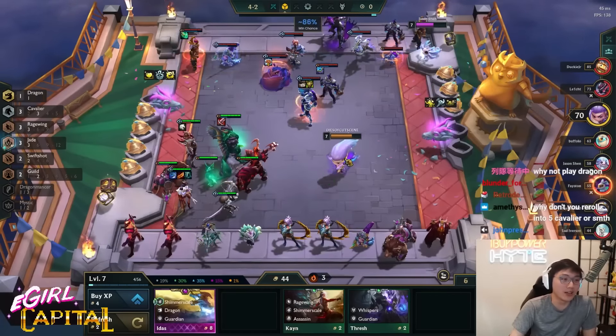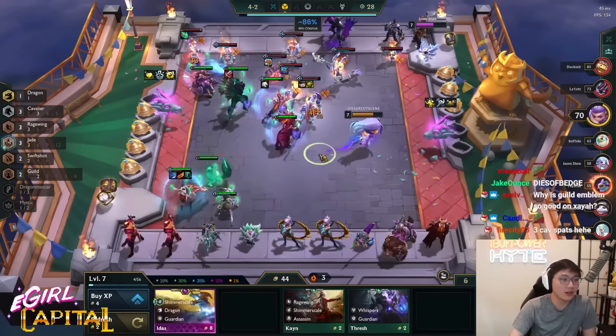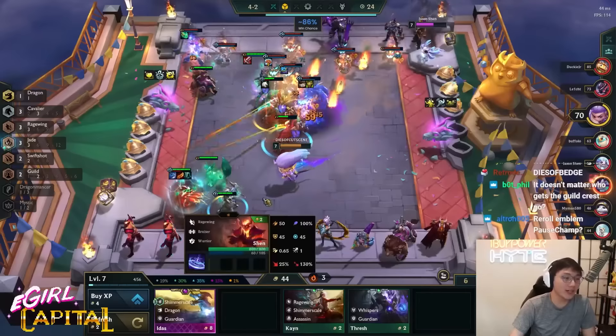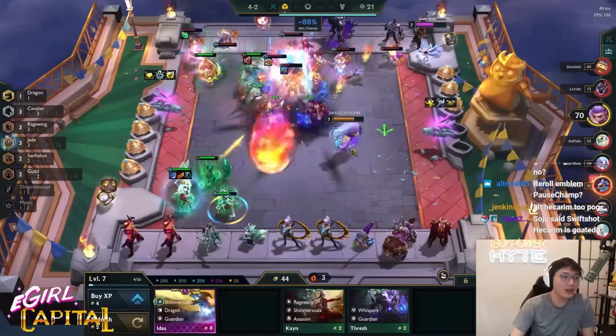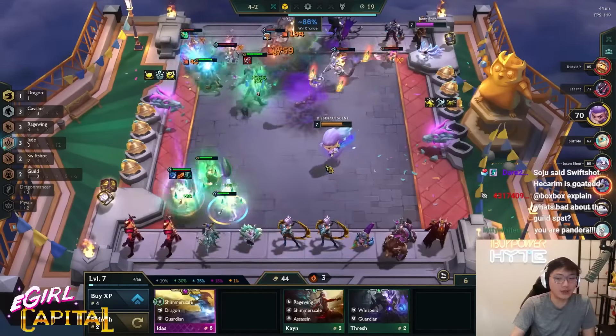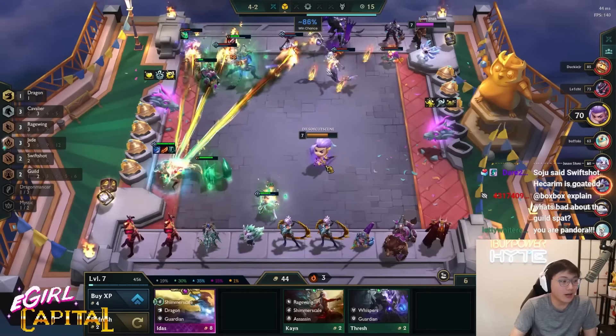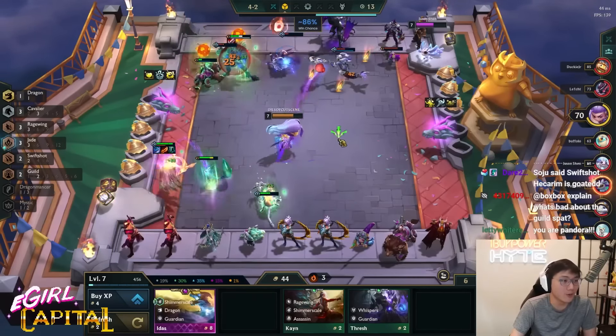Sunfire is definitely good. I have no anti-heal, so it 100% gives me value. If I didn't slam the item on Xayah — the sword already — I would have done Guild Xayah and it would have been lit. Now I need to wait for this thing to reroll into a Chain Vest and then we go maximum horsepower.